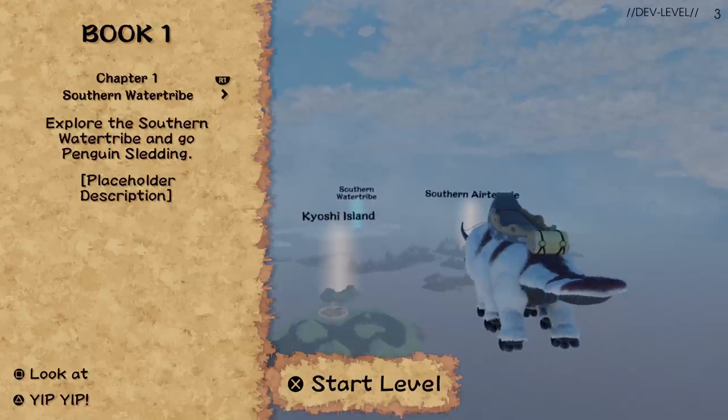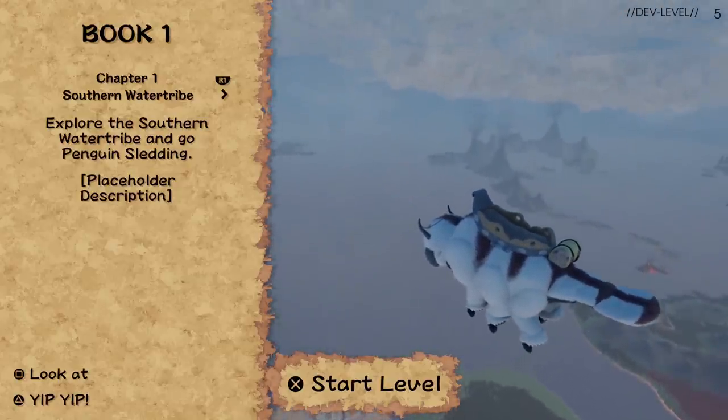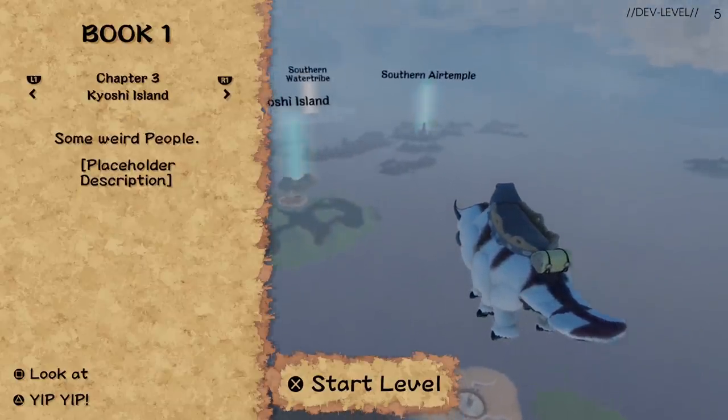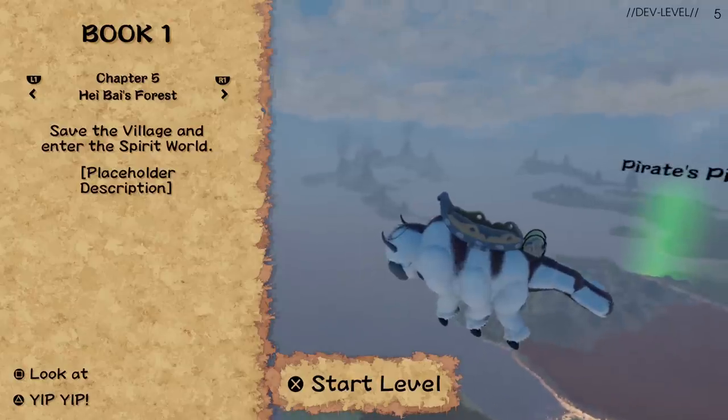This world map is also now playable with the glider test level that we already uploaded. So if you have Dreams and played the minigames or the glider test level, you will now find this world map and can explore it freely.